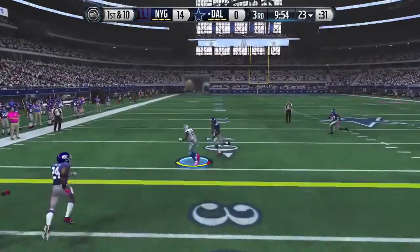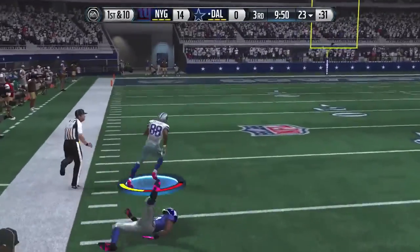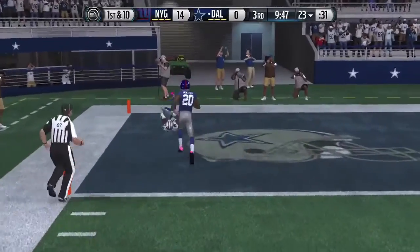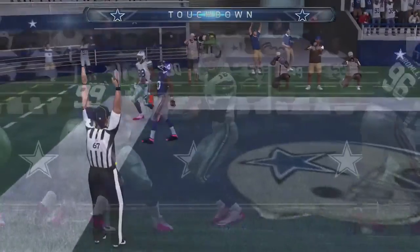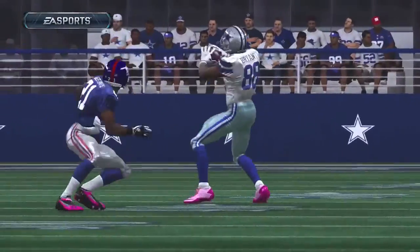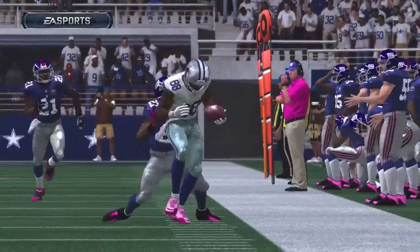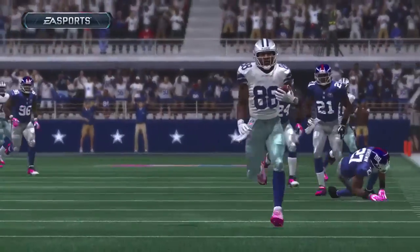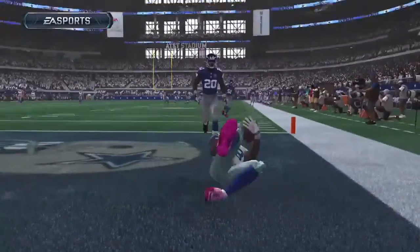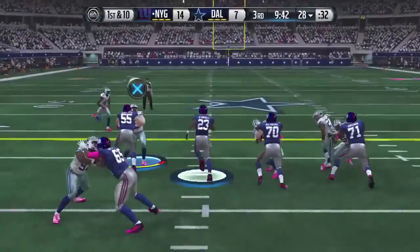That was not the first half the Cowboys were looking for, but Dez is on the loose — can he get around him? He shakes off the tackler. Dez is gone — throw up the X. Dez Bryant, you just scored a long touchdown, and Derek Carr has his first touchdown pass as a Cowboy. But really that's all on Dez, making the catch, turning around, and just beasting down the field. No one's going to tackle him. All of a sudden it's a 14-7 ball game.